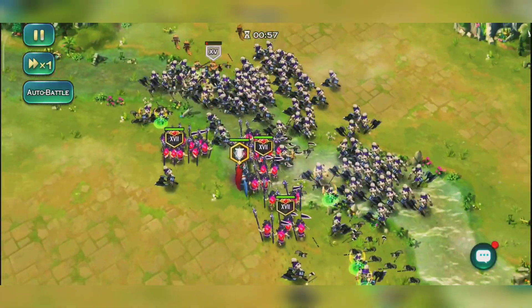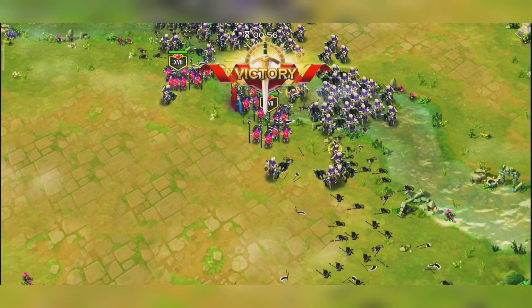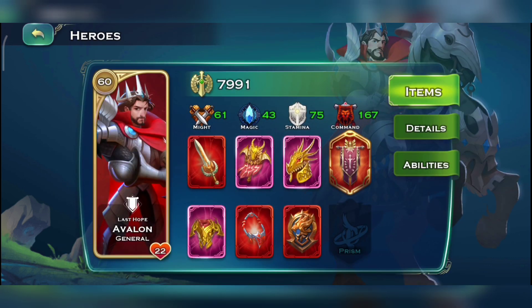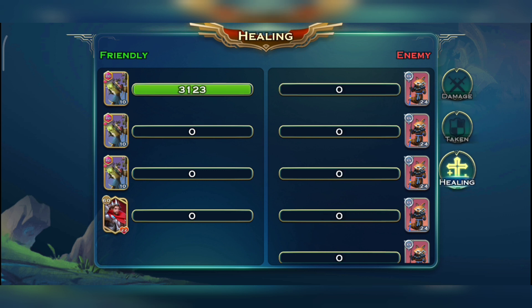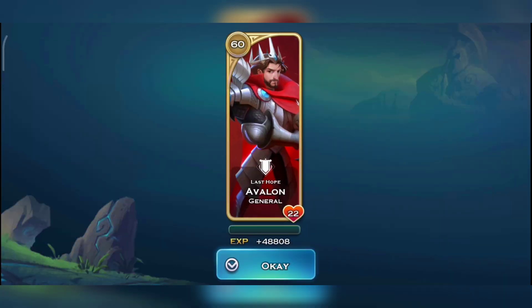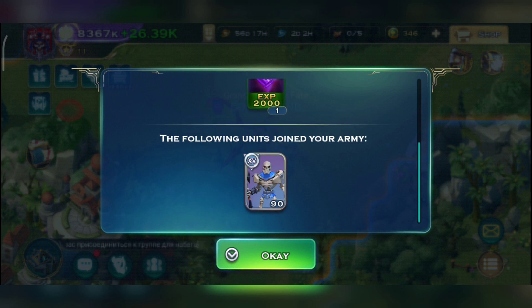Look at all those units on the map — we got our 50 units, and after the battle these units are gonna be added to your army. The red dot on the necrolites is the Degra's Necklace on my Avalon. Let's see the stats: 600k, 400k, 253k damage, and damage taken is none because we are getting tanked by all those units.